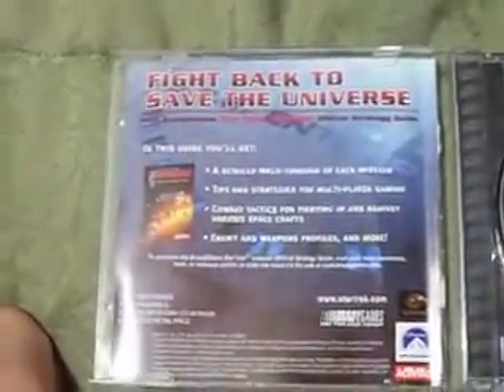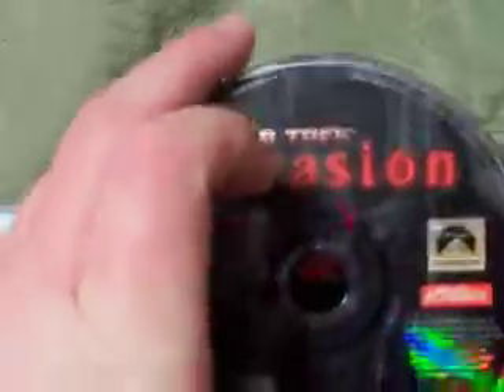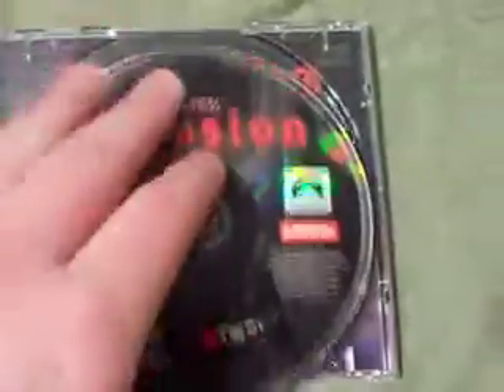There's a picture of the Enterprise on it. You get to have all these missions, and there's this guide to help you throughout the game. This is pretty impressive too. There's a picture of the planet with the Star Trek Invasion logo.